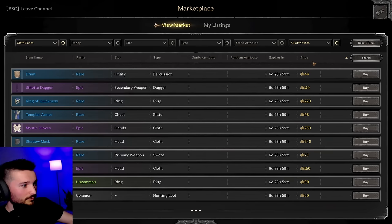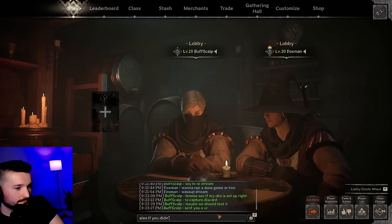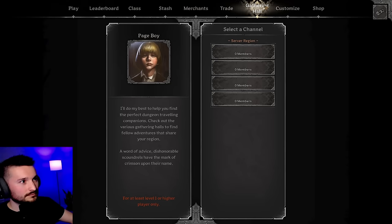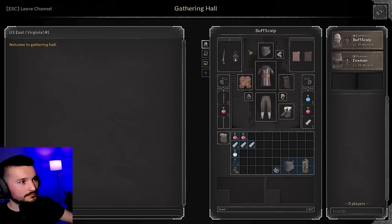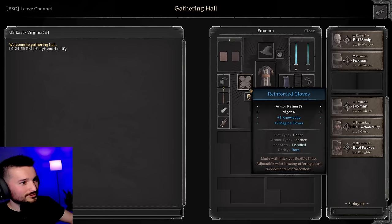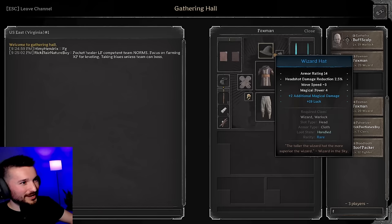Who's this? Boxman. Yo, what up, dude? Go to Gathering Hall of US East. Oh yeah, I forgot you could do this. Inspect me and see if you can tell what I'm doing. It's not like an OP special set. Oh, I can tell what you're doing — this is a gold pile set. Yes, sir.